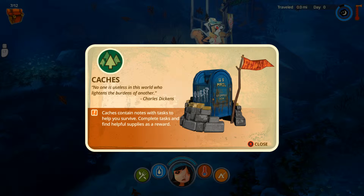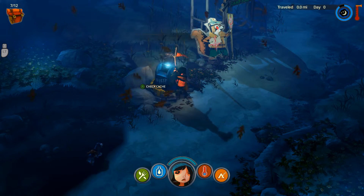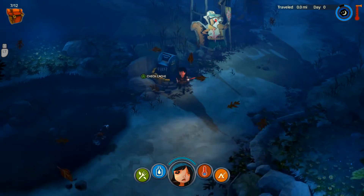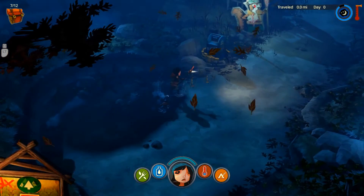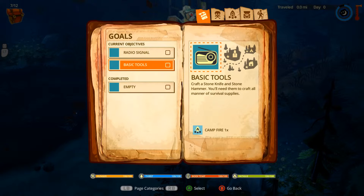It says quest on the mailbox. Caches. 'No one is useless in the world who lightens the burdens of another' — Charles Dickens. That's true. Caches contain notes with tasks to help you survive. Complete the task and find helpful supplies to be rewarded. Get task. New goal — Basic Tools. Craft a stone knife and a stone hammer. You'll need them to craft all manner of supplies.